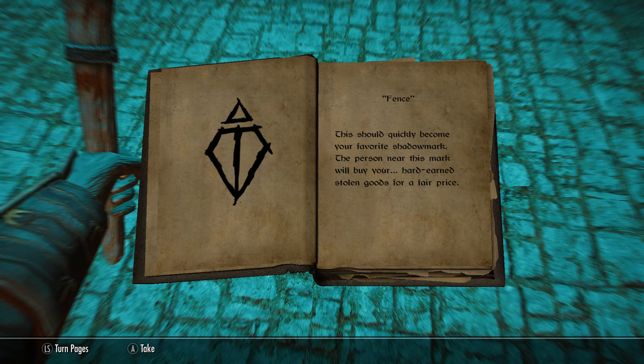These secret barrels will appear after you've done — or sometimes even just started — the quest for that particular city. To unlock the Riften caches you just need to join the Thieves Guild. You can find the shadow mark locations for each city down in the description.